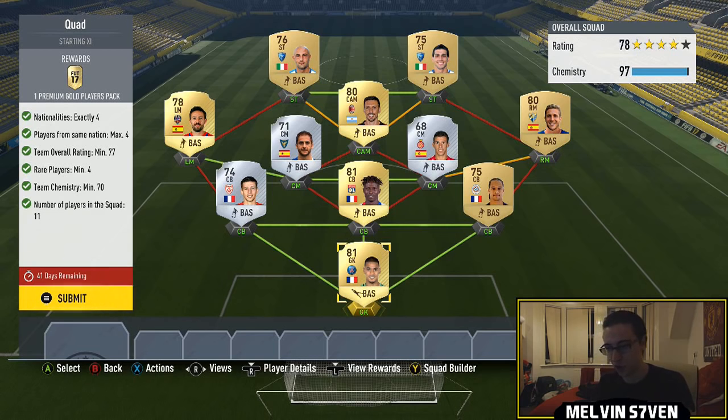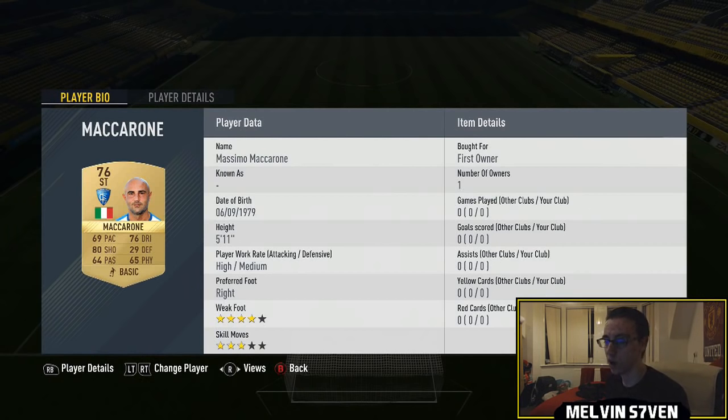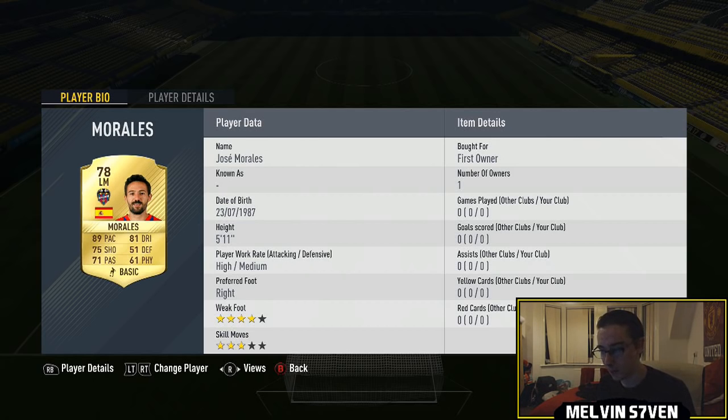The first one is the Quad. We did have these at the start of FIFA but they've changed the rules a little bit and re-released them, and the rewards are fantastic now. The team I've built cost me around six thousand coins - all those players go for one thousand or under. You need four nationalities, no more than four players from the same nationality, and a minimum team rating of 77. I've got three silvers in there and still hit it. Players include Areola, Morales, Mora, the silver Alcaraz, the silver Keko, Lenglet, Young, and Vieira.